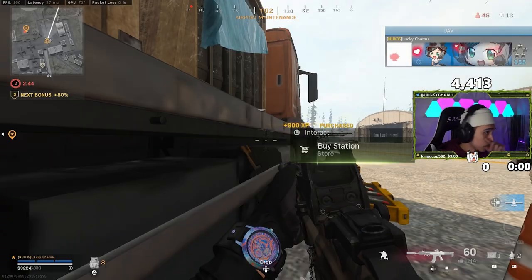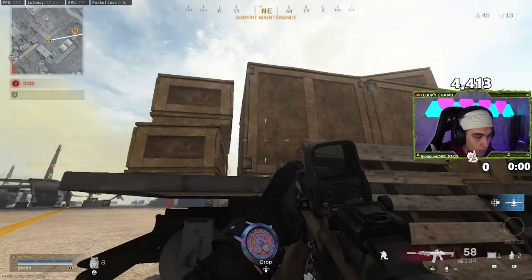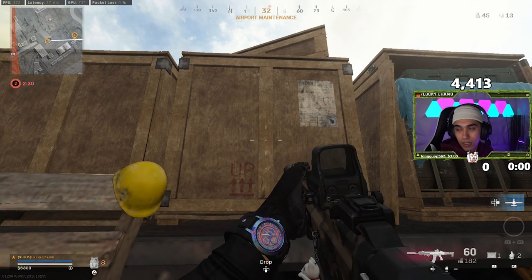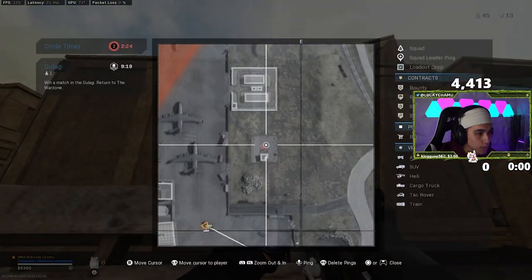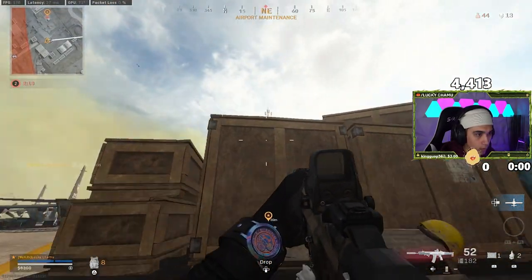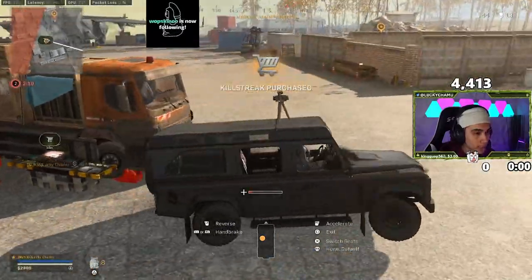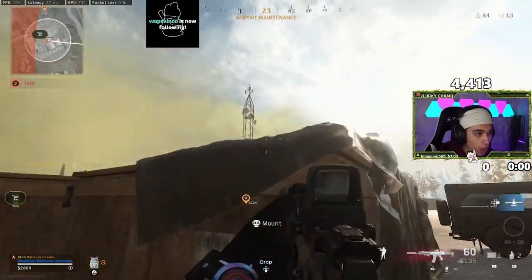Pop this, get another one. Now we're going to wait until the storm pushes him out. Got to go for a peek — he's still up there. I'm going to wait here because our UAV is about to run out. I want to pop another one and cycle them. There we go. He's not going to move, so we're going to get this. Move while we can so he doesn't get any cheeky snipes on us. Good damage on his part — switch seats, jump out so we get on the other side.